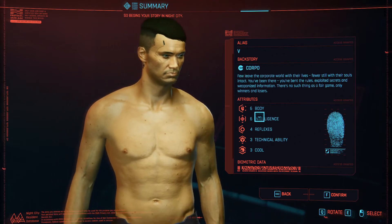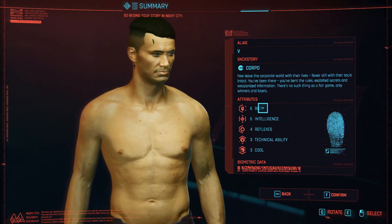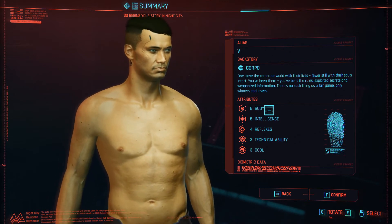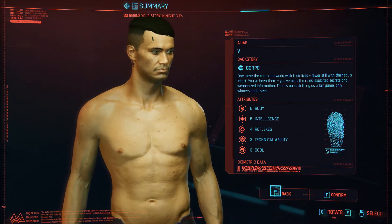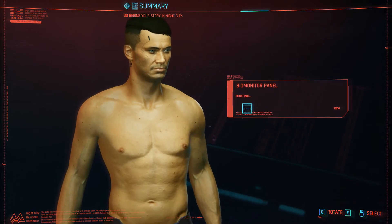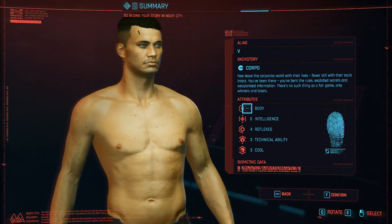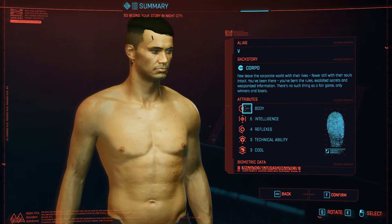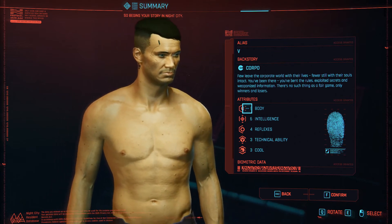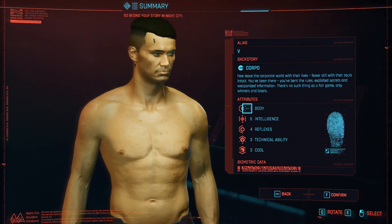As for attributes, I've looked at the game already a little bit. So I have 6 for body — that's the maximum allowed. I always find that it's really good to have a character that's physically fit; it almost never hurts. You really have to go out of your way to justify a character that's not physically fit. It has to have some other redeeming ability, and it's not always very easy.